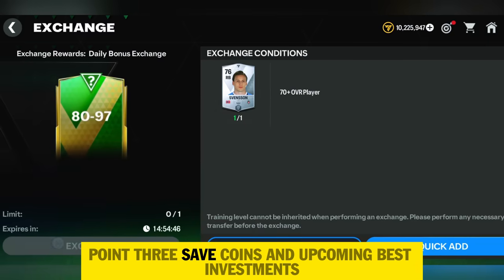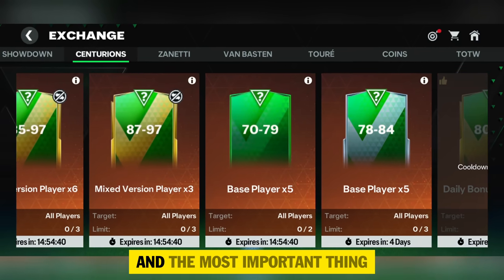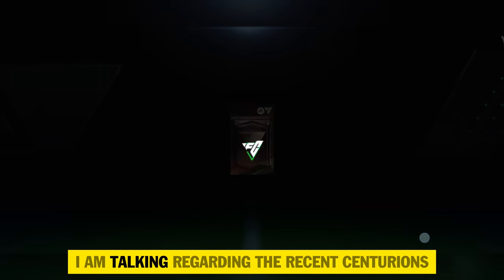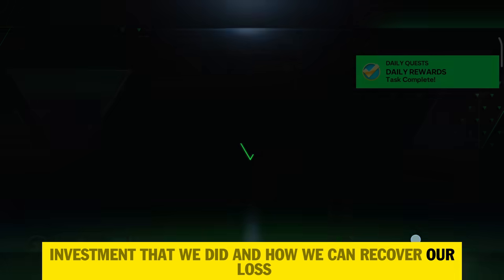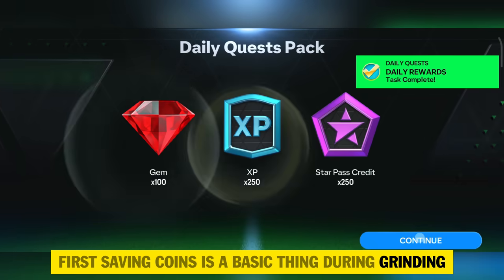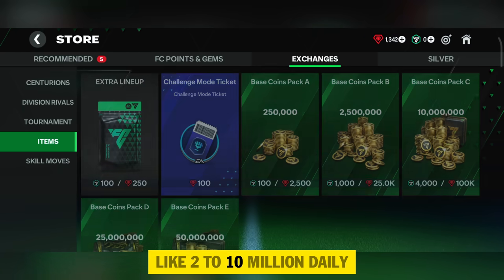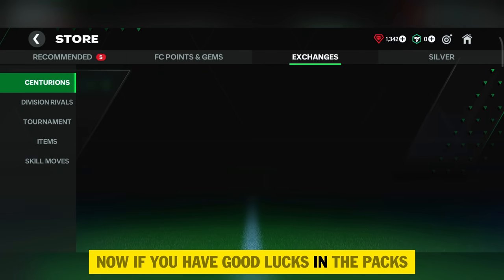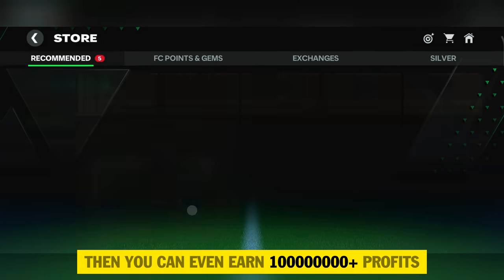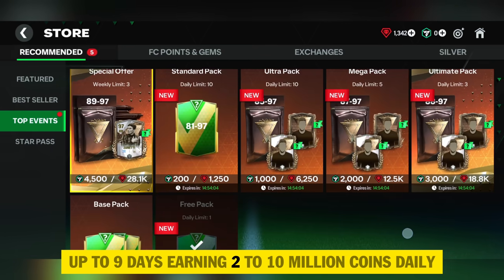To save fodder, don't perform any unnecessary exchanges — exchange is the main reason for loss of fodder. Only do very cheap exchanges. Point three: save coins and upcoming best investments. I am talking about the recent Centurions investment and how to recover losses. Saving coins is basic — during reward grinding and daily missions you can earn 2 to 10 million coins daily. With good luck in packs you can even earn 100 million plus profit.